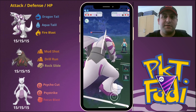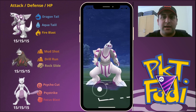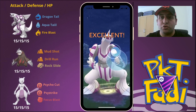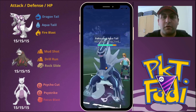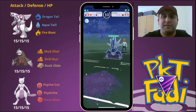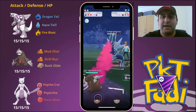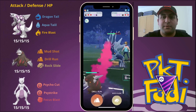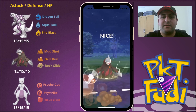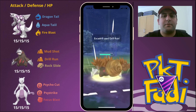We have an Aqua Tail ready to go for whatever they bring in, and they decide to bring in a Dialga. So we're going to go for a quick Aqua Tail here to do as much damage as possible before we get farmed down. Dialga is going to farm us down with Dragon Breath very quickly, but this is where Excadrill comes in — I think Excadrill is one of the best Pokemon to pair with Palkia. It handles most of Palkia's common weaknesses: Steel types like Melmetal, Dialga, and Metagross.